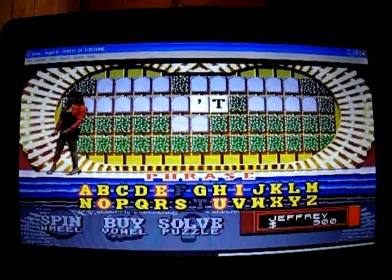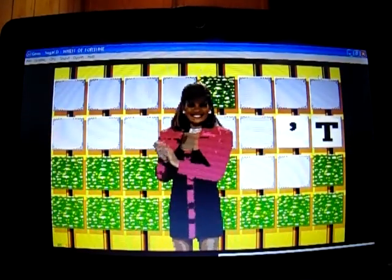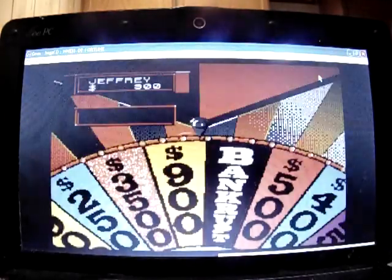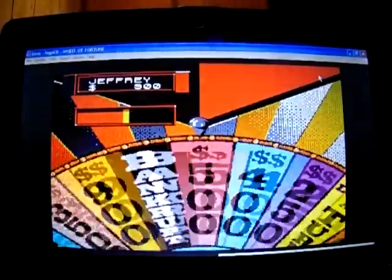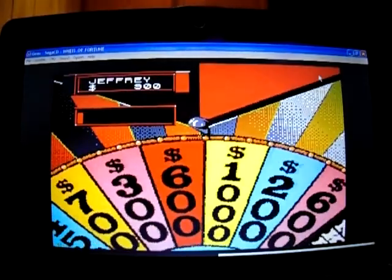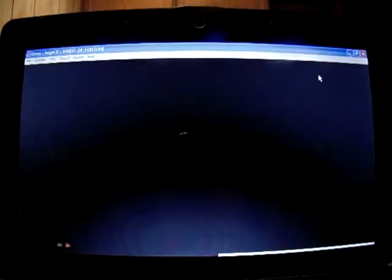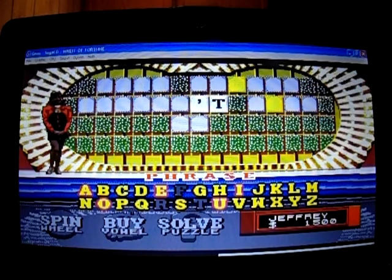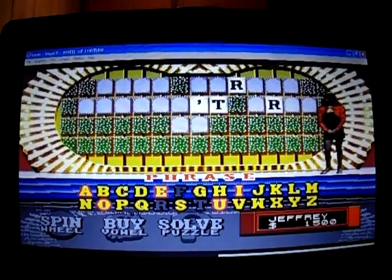I'm going to spin again. Actually I'll stop part two after I pick my letter. I spin $300 and call an R — yep, there are two R's worth $1,500. After the banner moves and reveals those, I'm going to stop here for part two. See you guys for part number three!